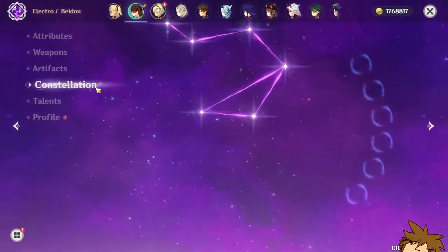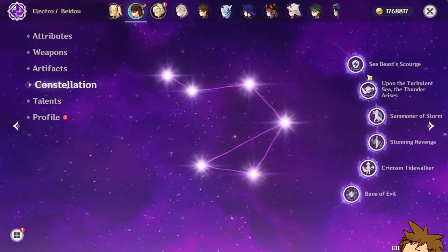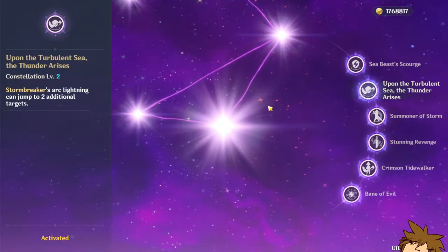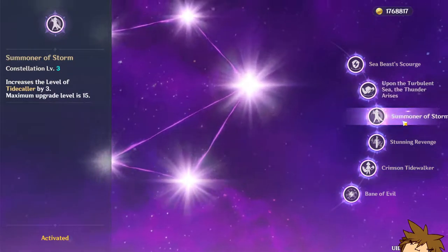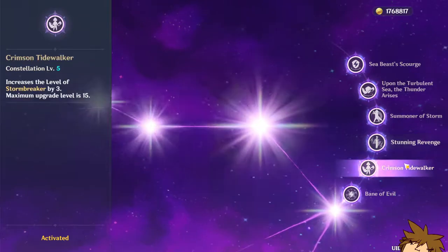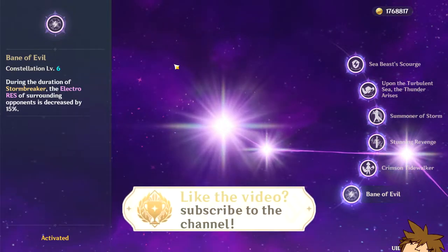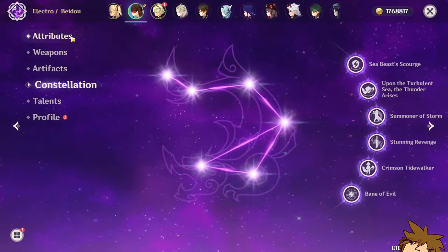Her constellations — she is actually C6. That's why I decided to build her. One of the most amazing things about Beidou is you can get a shield on her, and the ultimate is extremely buffed at C2, where the arc lightning can jump to two additional targets. The C6 allows Stormbreaker to shred 15% of your opponent's Electro resistance, which is massive — that's why Beidou is going to absolutely slap.